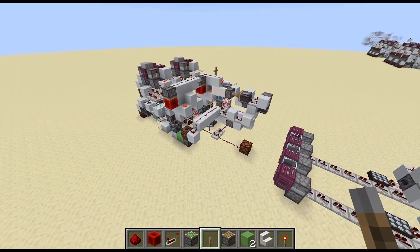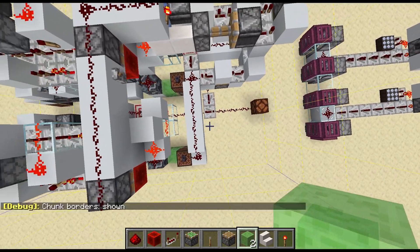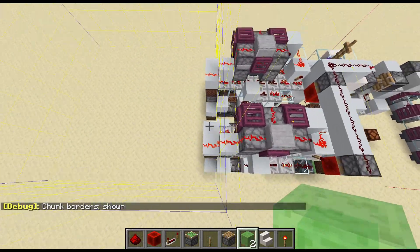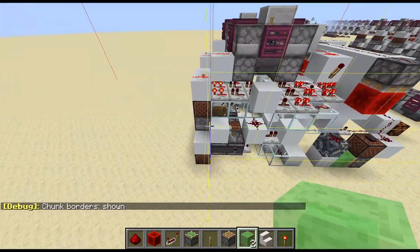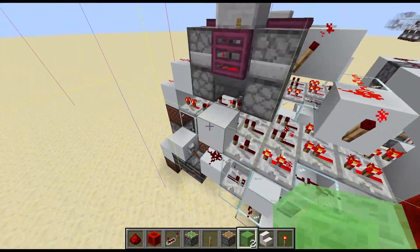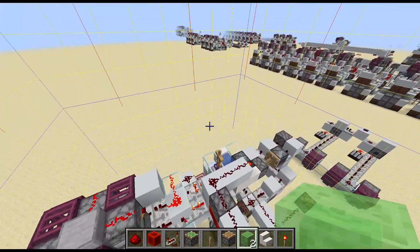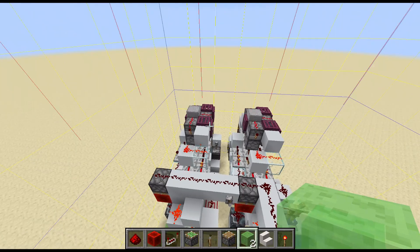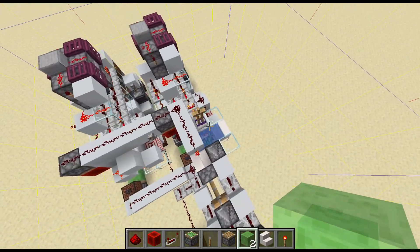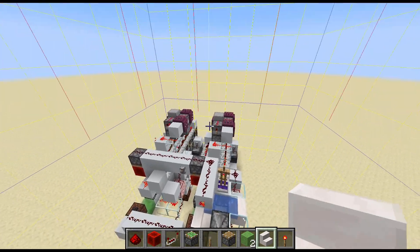Two important final notes: always make sure this machine is perfectly chunk aligned. As you can see with this one, all of its bits and bobs fit within one chunk, excluding a little bit on the edge, but no entity processing happens there. If there are entities like the armor stand or the items being dispensed, they need to be in one chunk, else things will break. This goes for every transmitter, but especially for those using one chunk load detector for multiple transmitters — it is very important that they are all within the same chunk you are detecting.